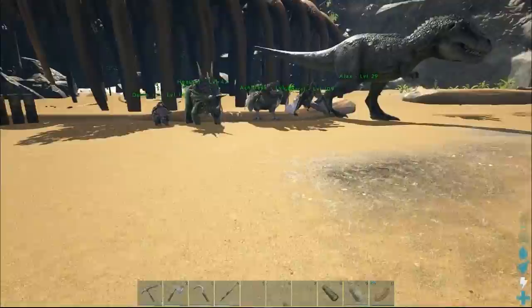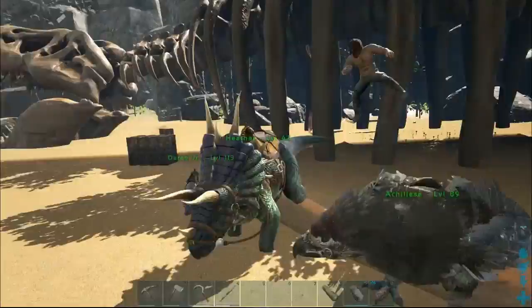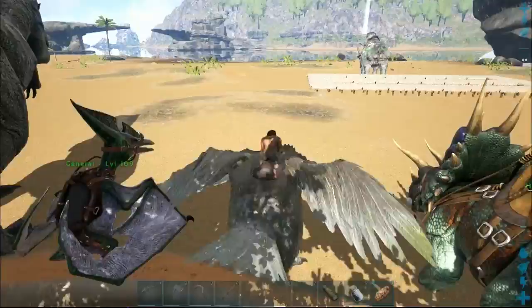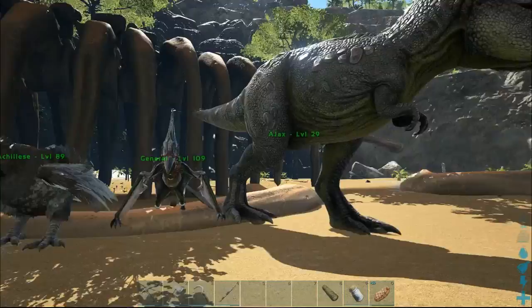With building also comes leveling up, and we now have the ability to ride on the back of Achilles — we've made the saddle and fitted it to him. Ajax is level 72, only two more levels to go before we can put the saddle on Ajax and really get him leveled up.